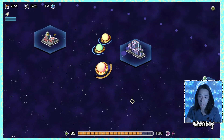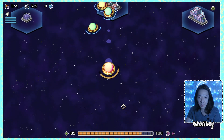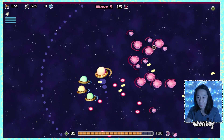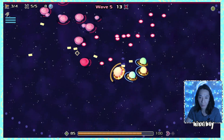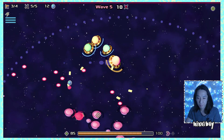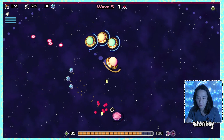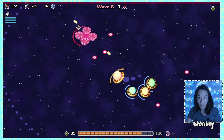I buy as many troop ships as I can and we've got a crew now! They do take damage. Getting crew right away is definitely the way to go — I should have thought of that earlier. We overwhelm the enemies this time with the added firepower. Then a boss appears!